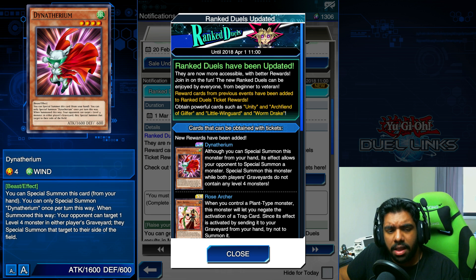When you first read this card you're going to think it's actually pretty bad — if you special summon this guy, your opponent gets to special summon any Level 4 monster from either graveyard. It seems really disadvantageous. However, I think it's actually pretty great, because if you get this card in your starting hand and play it turn one, there won't be any monsters in either graveyard for your opponent to use.